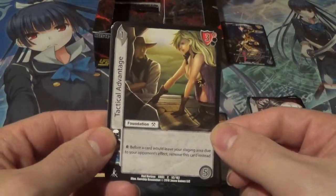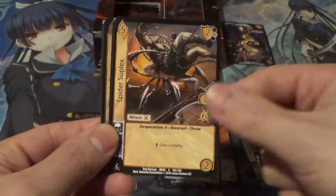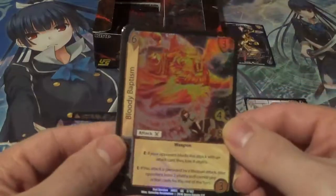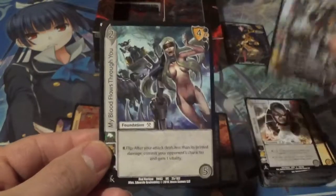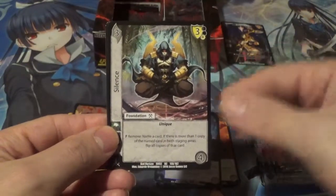We got the confusing Valkyrie and Cowboy mashup of Tactical Advantage, Know Your Objective, Humanity's Sentry, Support Fire, Spider Suplex, and Wafer Bolts — water boils once it hits a certain temperature, that's very true. We got Bloody Baptism — that is indeed a UR. Look at that art, it just looks really, really cool. Then we got Krieger Der Bergen, the robot. And Silence! — this is actually the cover card from the previous set, so that's kind of cool.